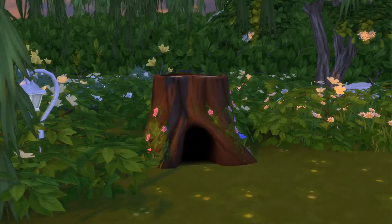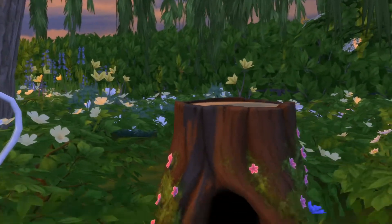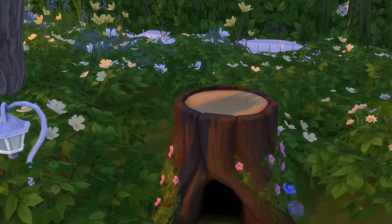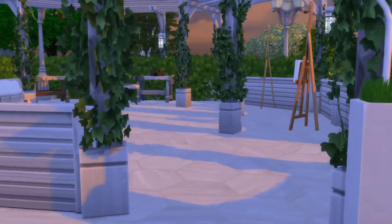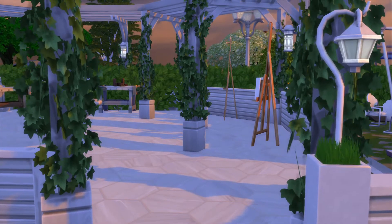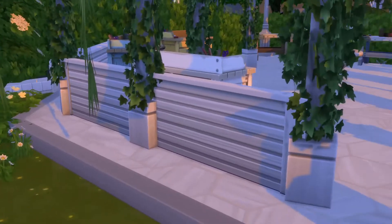I always like these little rabbit stumps. One thing you might want to know: if you ever go on the wood carving table and you craft sculptures, go for the bunny rabbit one. And then once you complete it, you can upsize it by one — I think it's two — and it fits perfectly on top of that stump.